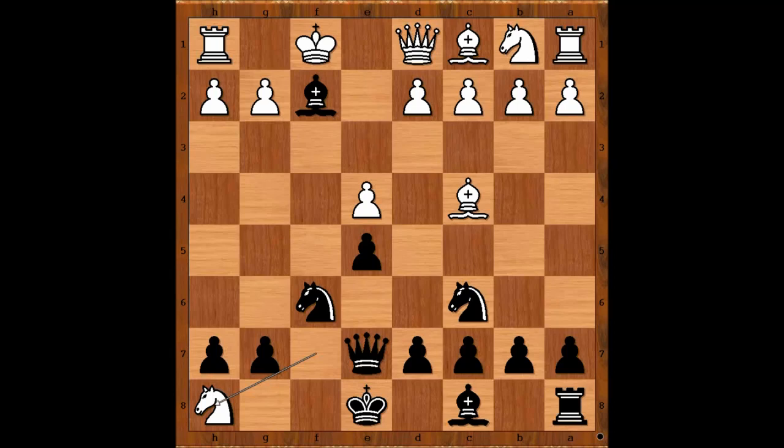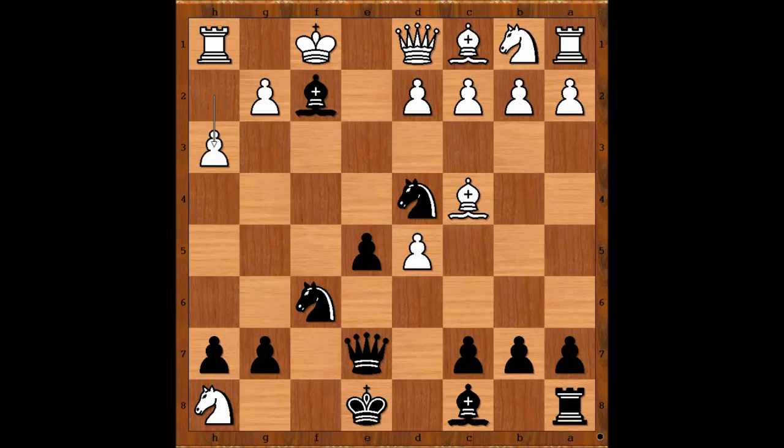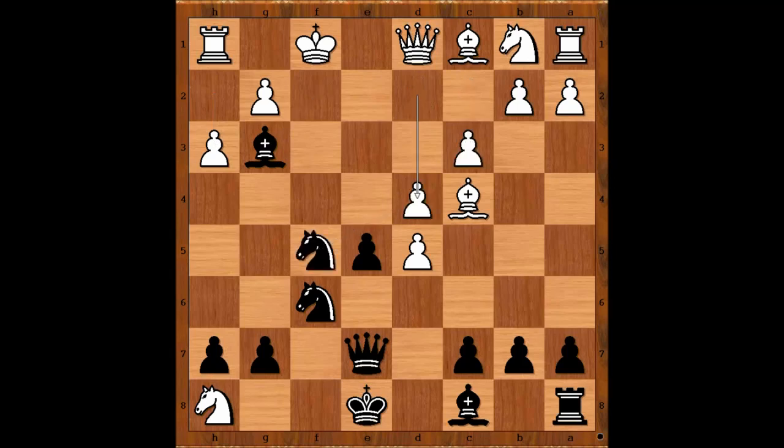Black to move. D5, sacrificing the pawn in order to activate his light square bishop. E takes on d5, attacking the knight. Nd4. H3, preventing Ng4 after Kxb. But now bishop escapes to g3. C3 attacking the knight. Nf5. D4. Bd7.